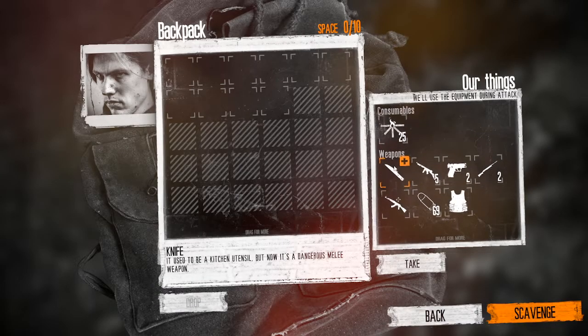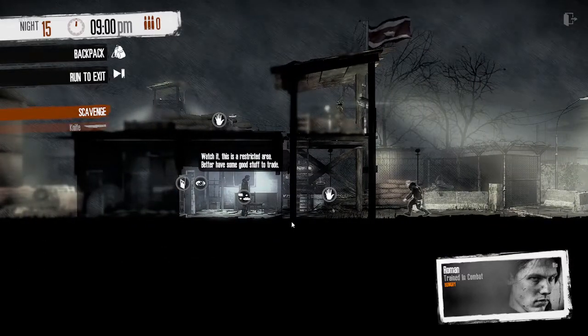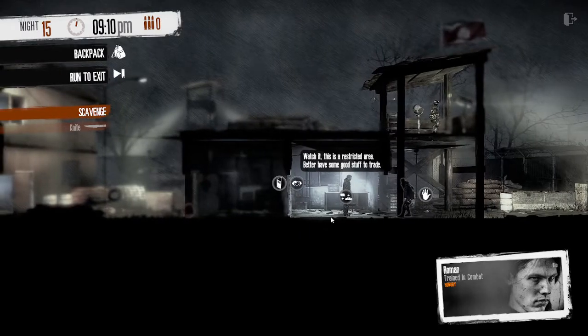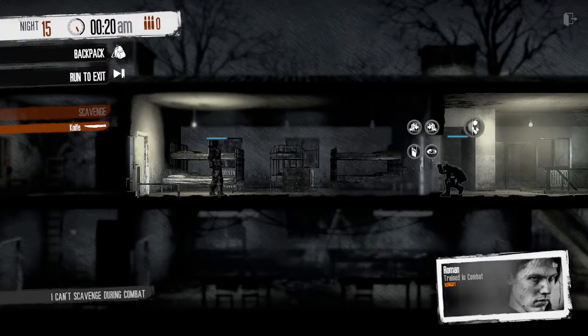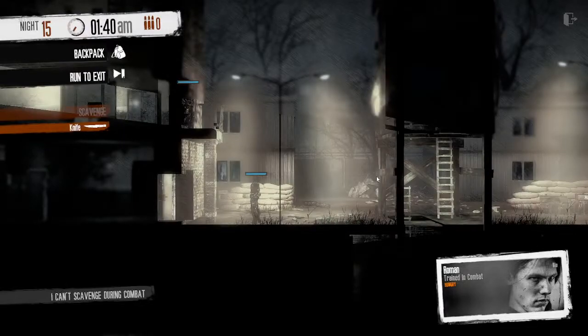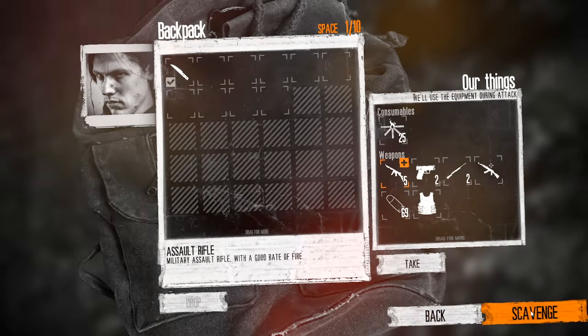Now we move to the hardest part: clearing the outpost. I would recommend doing this with a pretty strong character. I ran it with Roman in a stealthy way, but you can go full attacking if you prefer. The layout is as follows: in the first small building we have the trader and the sentry on the tower, plus the soldier who walks between the two buildings and another who patrols inside the larger building — that's 4. Between the two buildings there is a 5th soldier walking back and forth and a 6th overlooking the courtyard. There are 2 more soldiers patrolling in the back building, making a total of 8.